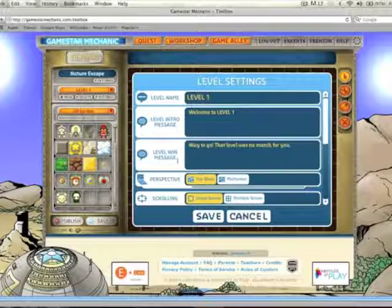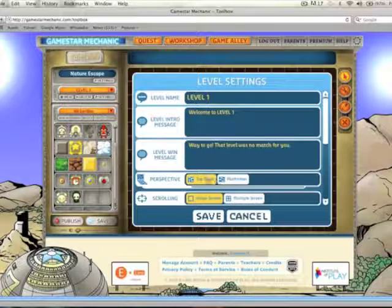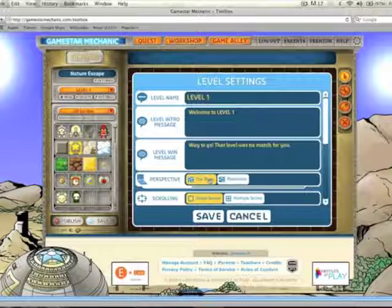First of all, 'Welcome to Level One' — that's fine. And then once the person has won Level One: 'Way to go, that level was no match for you.' Now this here is interesting: Platformer or Top-Down. You decide which view you would like. For top-down, you're just looking at the screen from above.